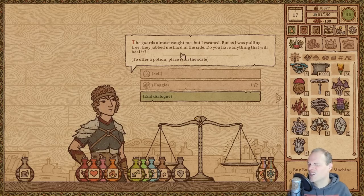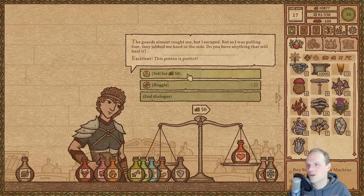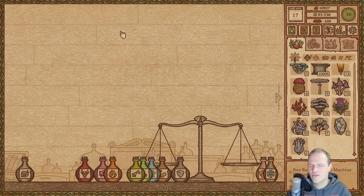The guards almost caught me, but I escaped. They jabbed me hard in the side. Anything that will heal it? You can just take this one. This one was actually neutral — it was an evil person, but it was a good deed. I guess that's interesting — there is still some nuance in there. That's well done.